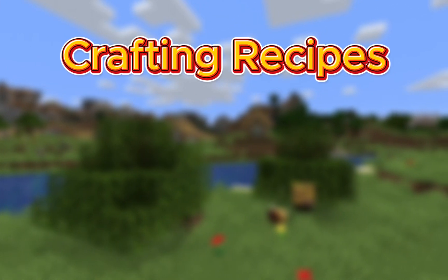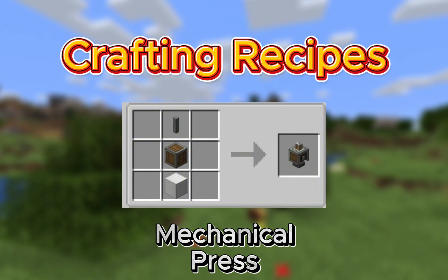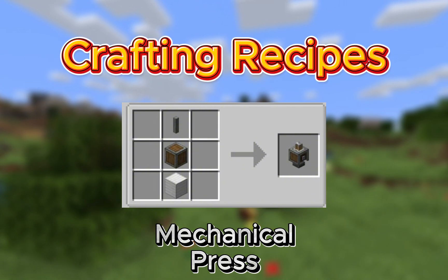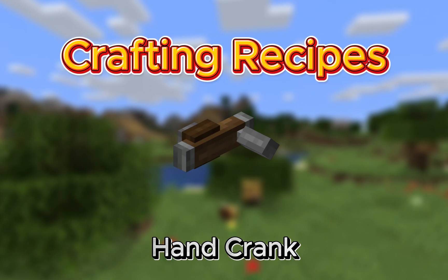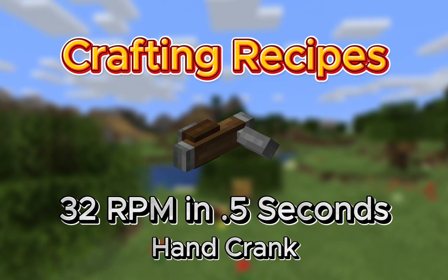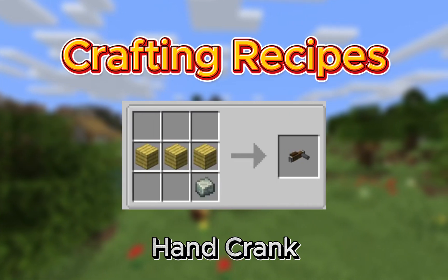Here are the crafting recipes for the items we are going over today. The mechanical press requires a shaft, andesite casing, and a block of iron. The basin is made with five andesite alloys. The hand crank, which is the earliest form of rotation power generating at 32 RPM for about 0.5 seconds, is made with three wood and andesite casing.